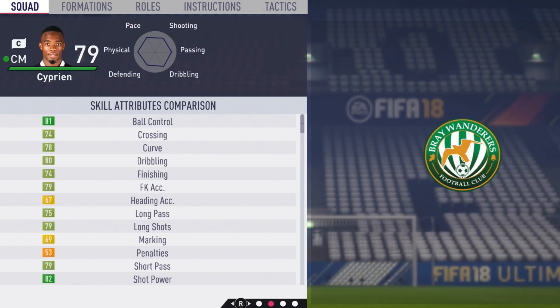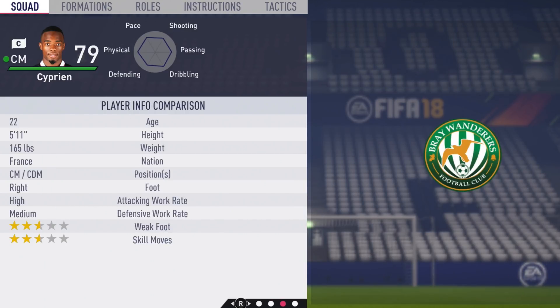Stamina is also very solid, and even better when he hits his potential. 53 penalties, and from the start only five stats are below the 71 mark, which is pretty incredible. He's five foot eleven, right foot, high/medium work rates, three-star weak foot and three-star skill moves.